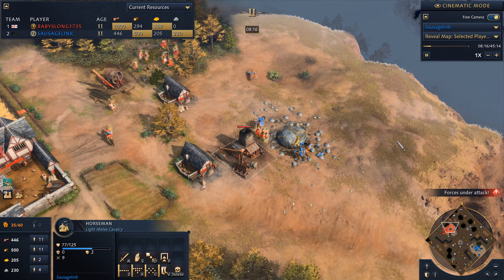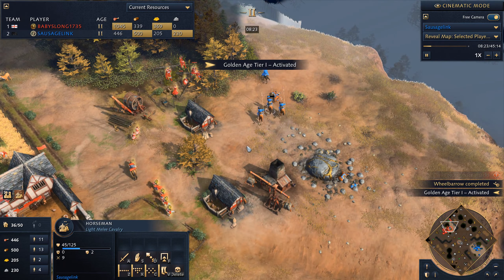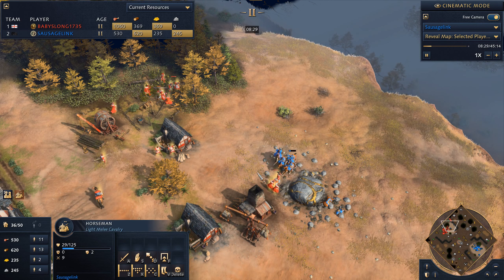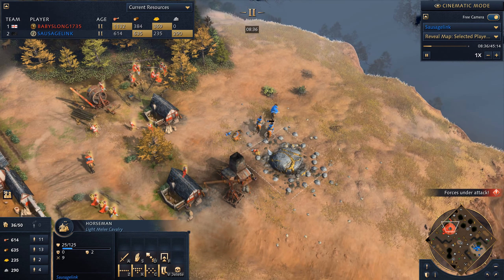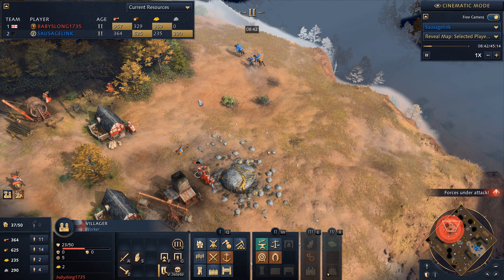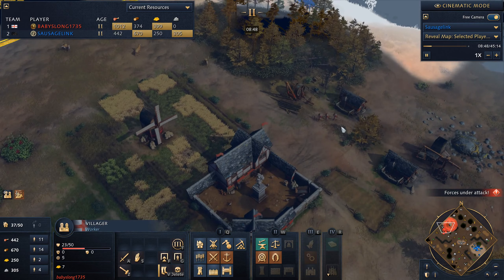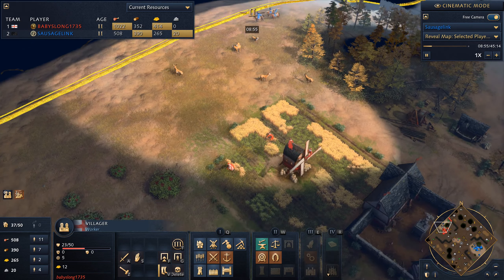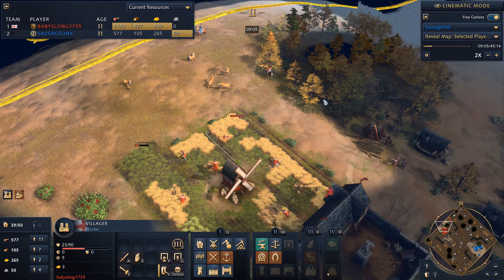The horsemen didn't quite get in there. He's still got six rallied in his town center and I'm just bringing out more horsemen. I'm seeing walls going up in the back and now longbowmen are starting to come out in numbers. We trap a villager — that's what I was looking for, a little trap to prevent them from moving and knock them down with the spears. One villager for all these horsemen? Not so sure about that. We wanted to get to know what his base had — it's mostly looking pretty macro-y. I'm not seeing any more military structures or spearmen.